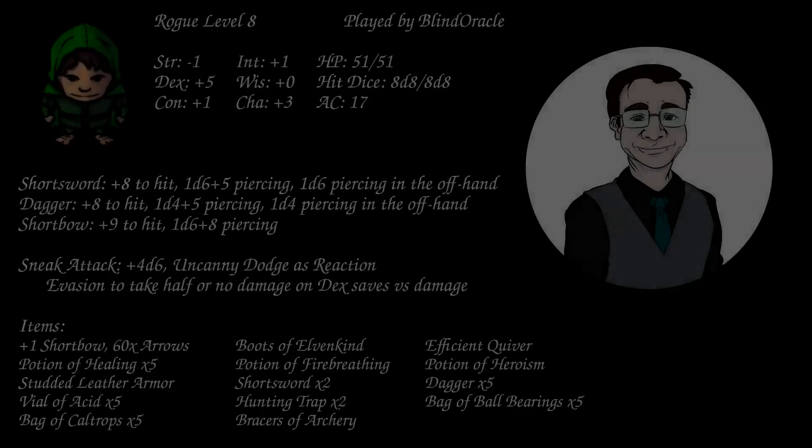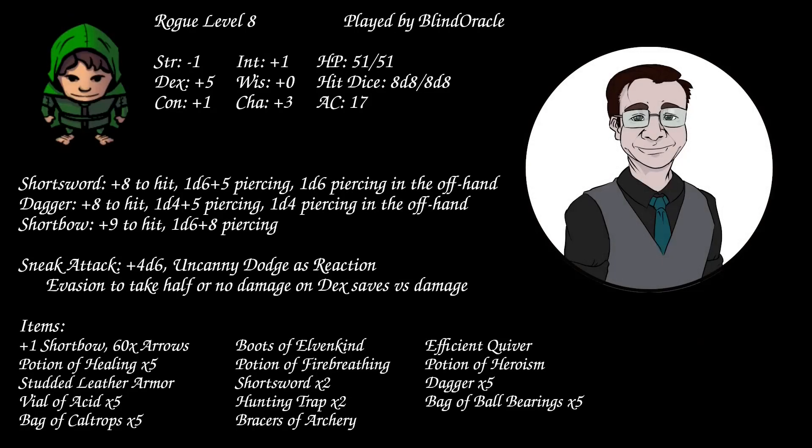I cast mage armor. I'm Blind Oracle, playing the level 8 rogue. No spells to speak of. No consumable abilities like short rest. We're up to 4d6 sneak attack dice. The newest feature is Evasion, so I save for full on any dexterity-based saves.